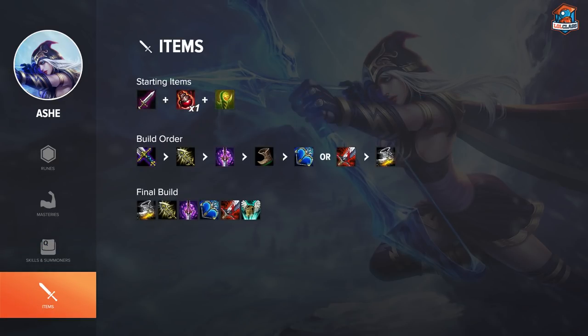For items, it's the same as old Ashe — you go Infinity Edge first, and then this is where it takes off into random choices. You can go Ghostblade, which I've taken a liking to recently. I've heard a lot about Trinity Force, Static Shiv, PD, Runic Echoes, Hurricane — they're all options and they'll probably all work, depending on the game. If you need more single-target damage, AOE, or CDR for more ultis — I'd recommend Ghostblade as the best option I could find, and it's pretty cheap since you can go Avarice Blade with your Infinity Edge.